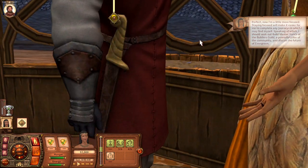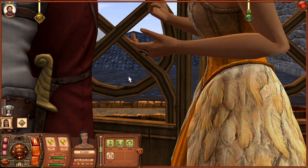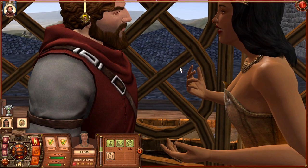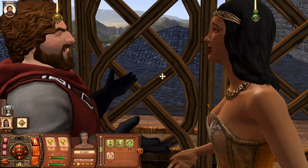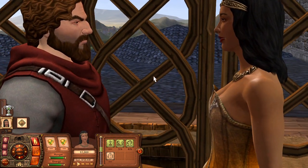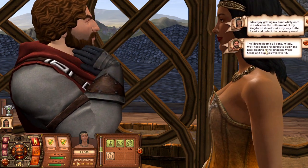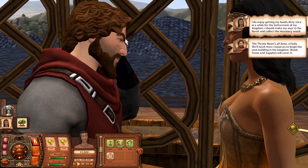The camera got stuck — oh my goodness, okay there we go. The camera controls in this game are so weird! I love their accents. York says the throne room's all done, m'lady, but we'll need some more resources — we need to go get some wood and stone.